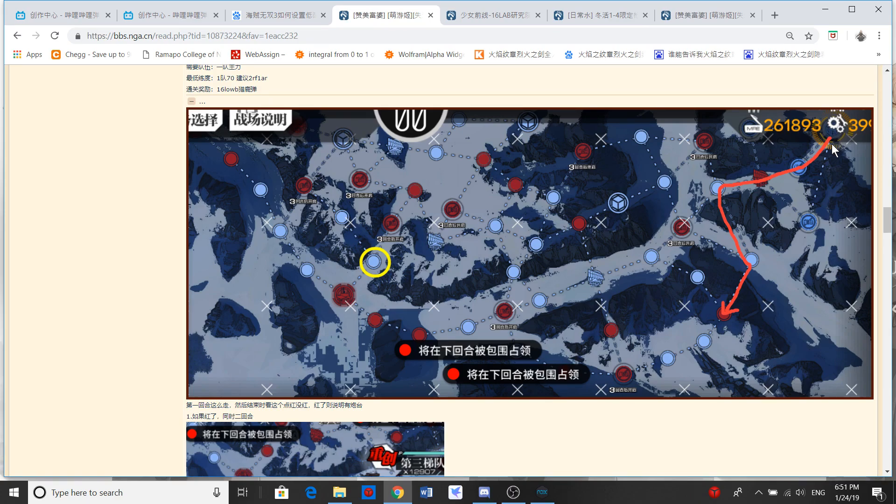You deploy your echelons from your command post. You go all the way to the right and go down, right there.